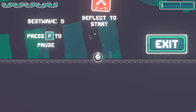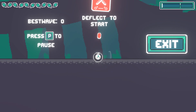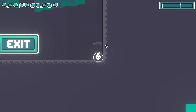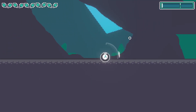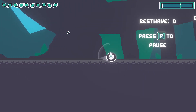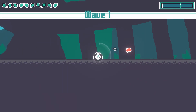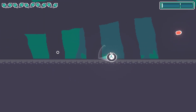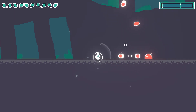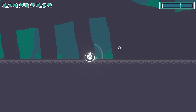Press P to pause. Resume. What do I do? Alright, now what? I've got it now, I think. I think I've got to do that — that's how I can do it.